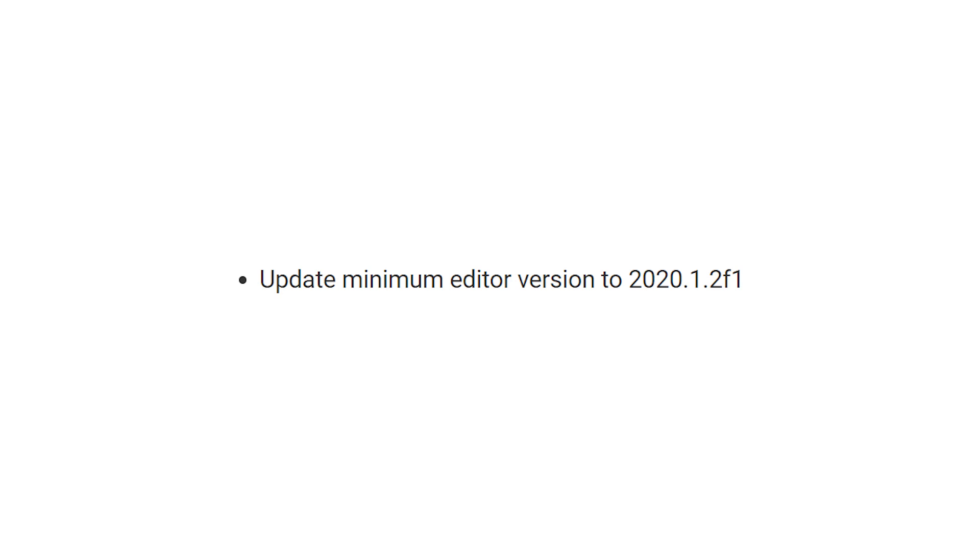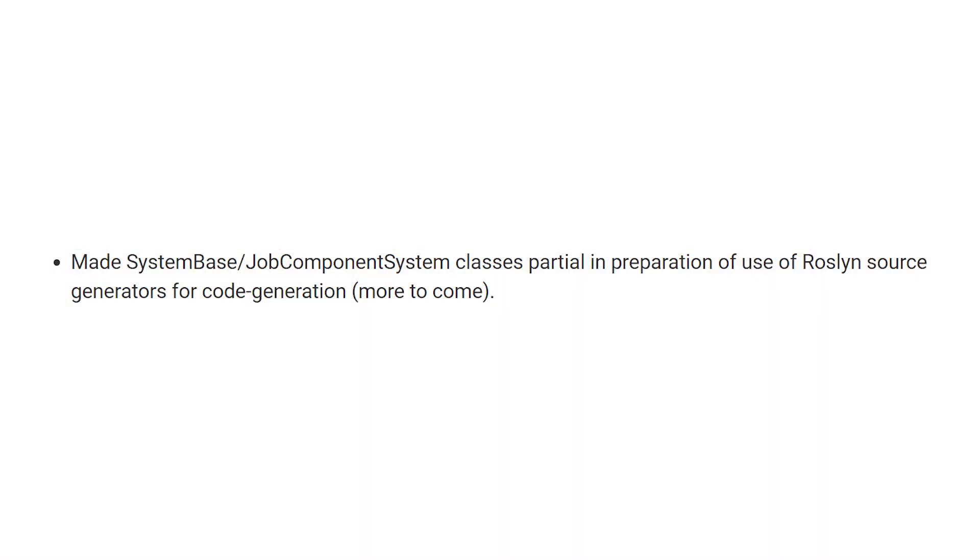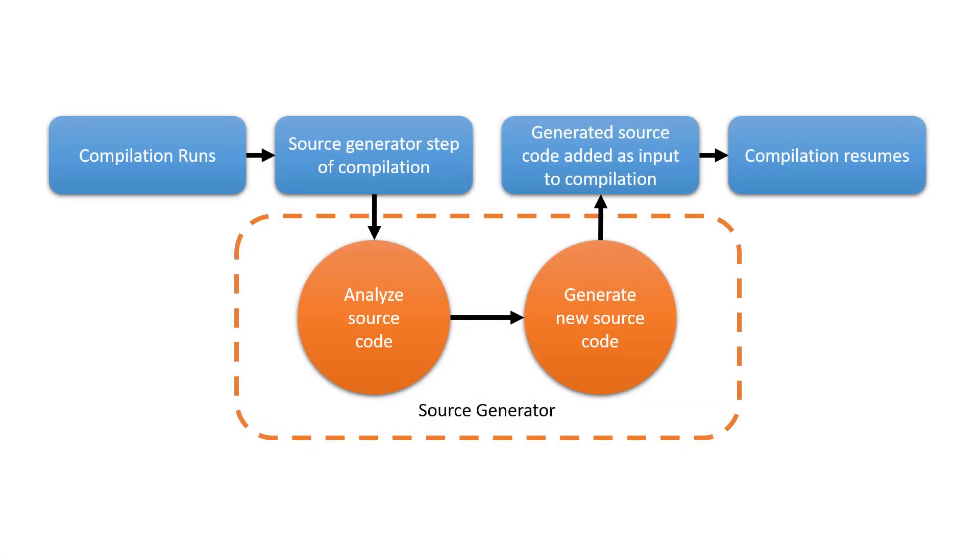Talking about some of the things that changed: the minimum editor version is now 2020.1.2. One interesting change is that they made the SystemBase as well as the JobComponentSystem classes into partial classes, in preparation for use of Roslyn source generators for code generation — and they say more to come. It'd be really interesting to see what they do with the code generation. Roslyn source generators are a fairly new C# feature that Microsoft brought into preview in April of last year. It analyzes your code during compile time and can generate new source code at that step — similar to reflection, but happening at compile time rather than runtime.